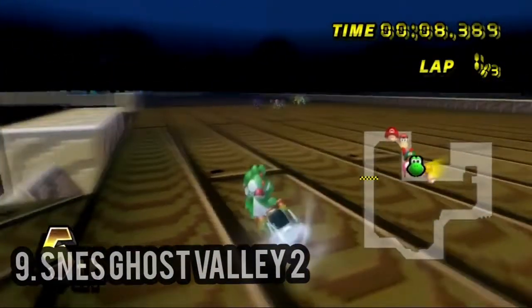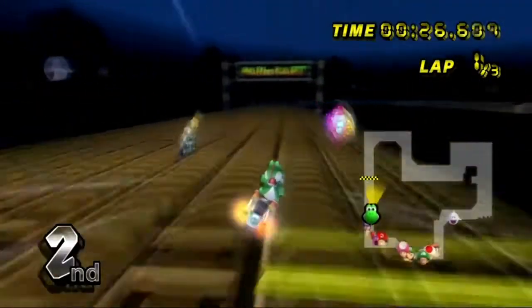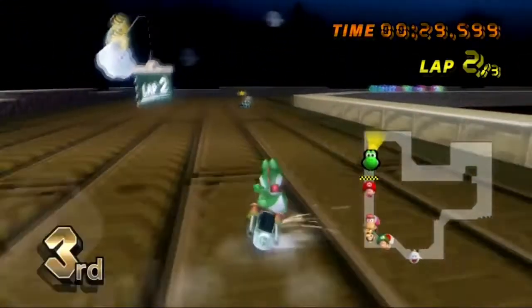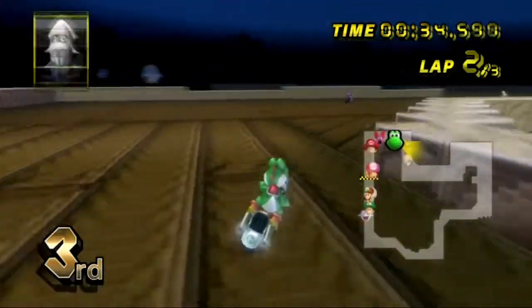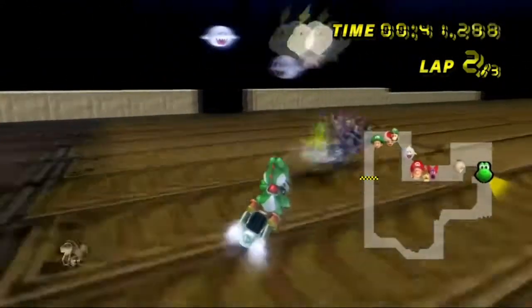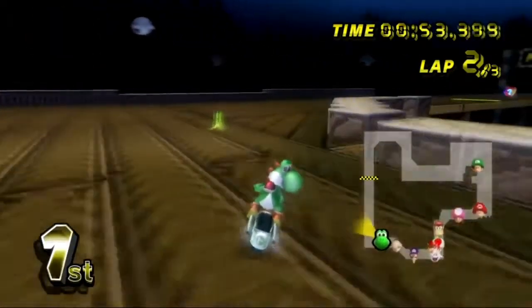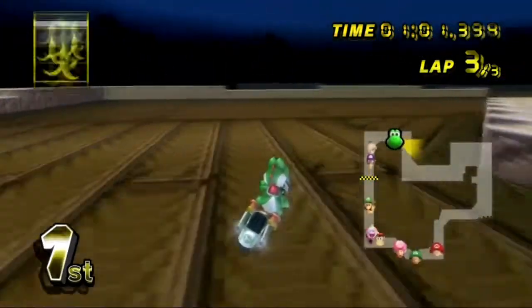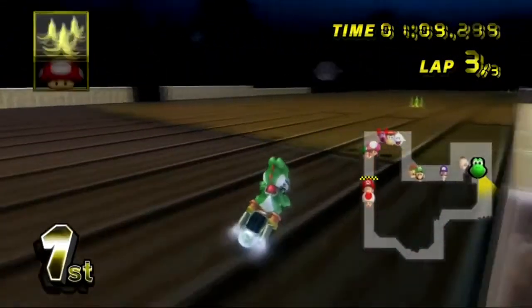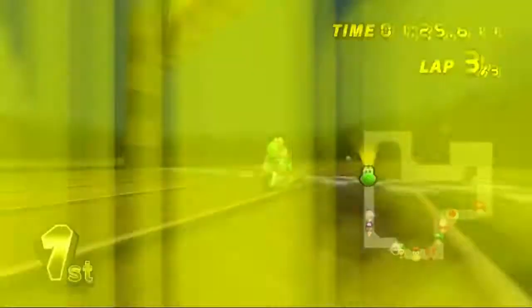Number 9: SNES Ghost Valley 2. Before you all start turning the video off, hear me out. The physics of the Mario Kart Wii engine flow with the track really well, and the item box placements are very good, especially for such a short track. The third race in the Shell Cup also has a shortcut that acts as a sacrifice — if you take the slower route around the turn, you're rewarded with an item box. This risk versus reward situation makes it quite unique, as most other shortcuts in the game also have item boxes, making the normal path seem less relevant — for example, Maple Treeway and Mario Raceway. Despite the respawns being mediocre at best, this is an interesting experience to race on, and that's why it's number 9.